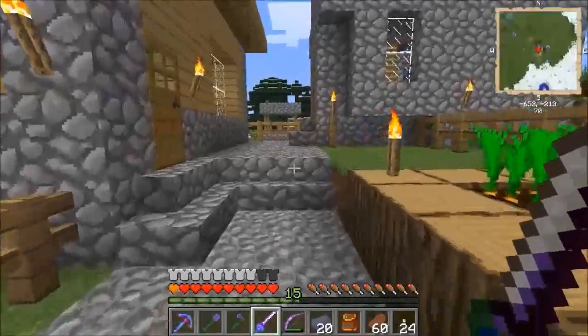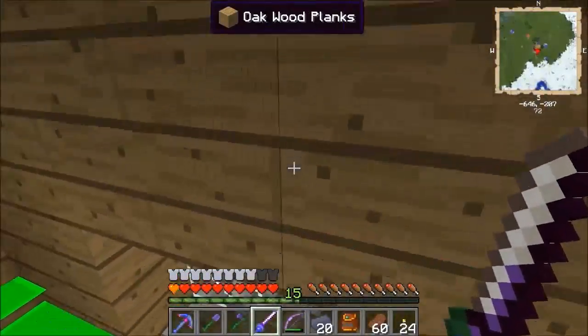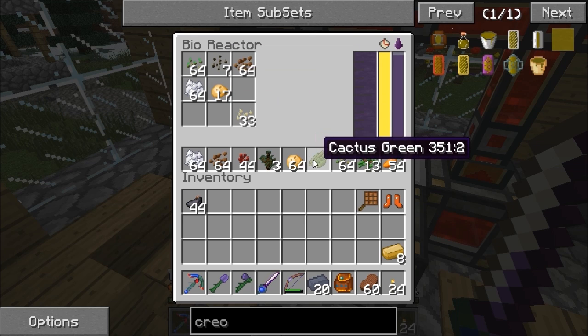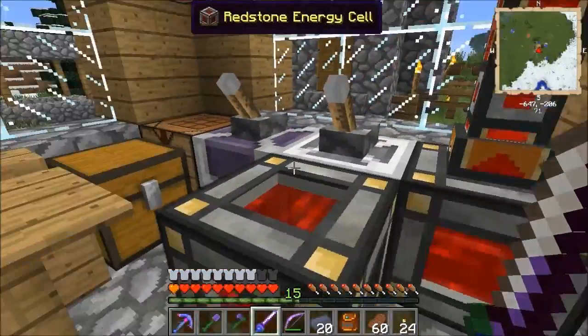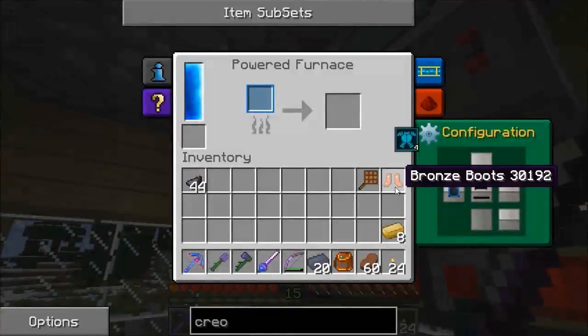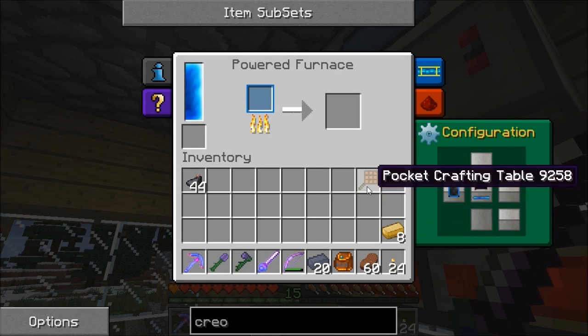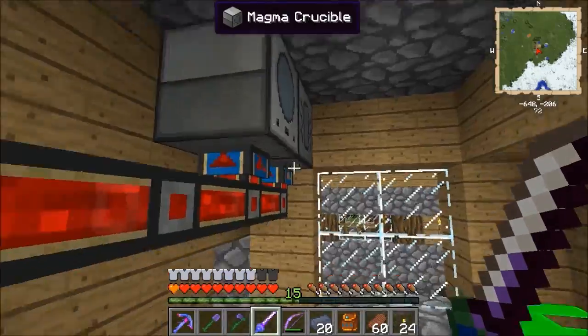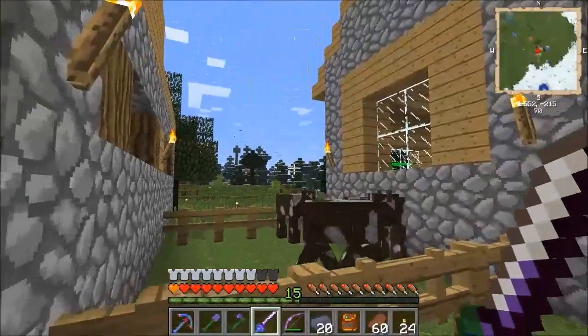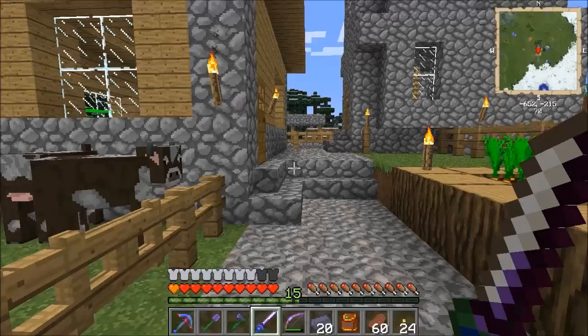I'm going to start building a proper town soon. While I'm in here, let me put the pumpkin seeds in. I also didn't know about cactus green — you have to cook cactus to make cactus green and that goes into the energy source too. All good stuff you can put in there. We have no trouble with power until we start getting a bigger demand than the current setup can keep up with, then we'll have to move to boilers.